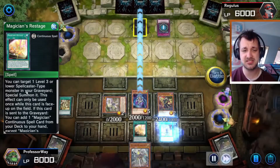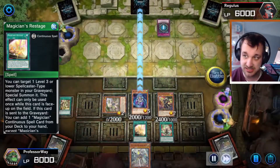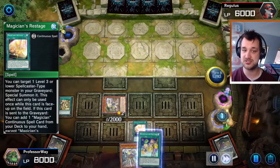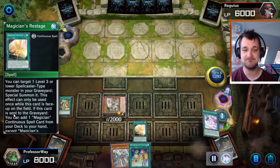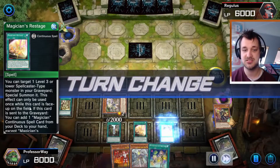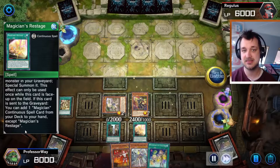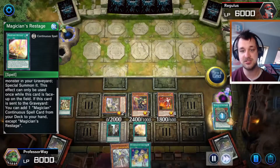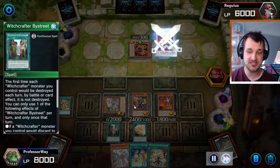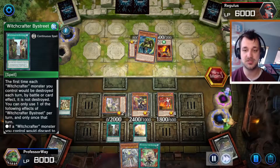Magician's Restage lets me target a level 3 or lower Spellcaster-Type monster in my graveyard and special summon it. While that card is on the field, Magician's Restage is used as a place-up monster. If this card is sent to the graveyard, I can add one of the Magician's Continuous Spell cards from my deck to my hand, except for Restage. That way we got Witchcraft of Bystreet on the field, so one of these Witchcrafters cannot be destroyed once in battle. That actually works pretty well.